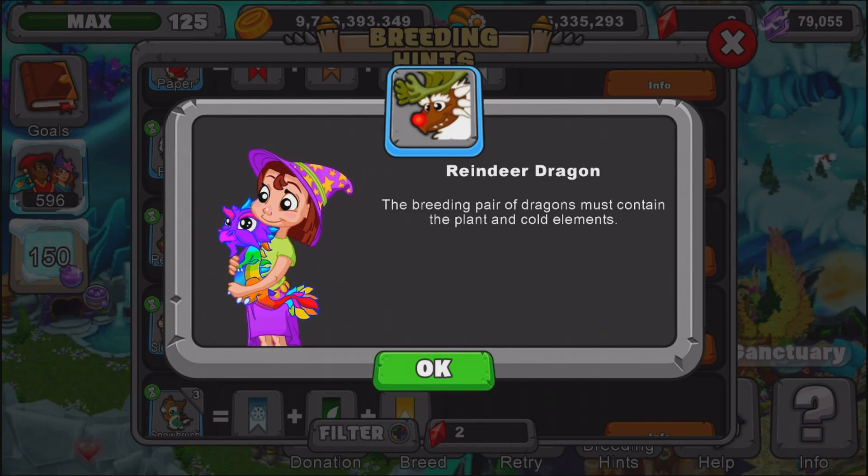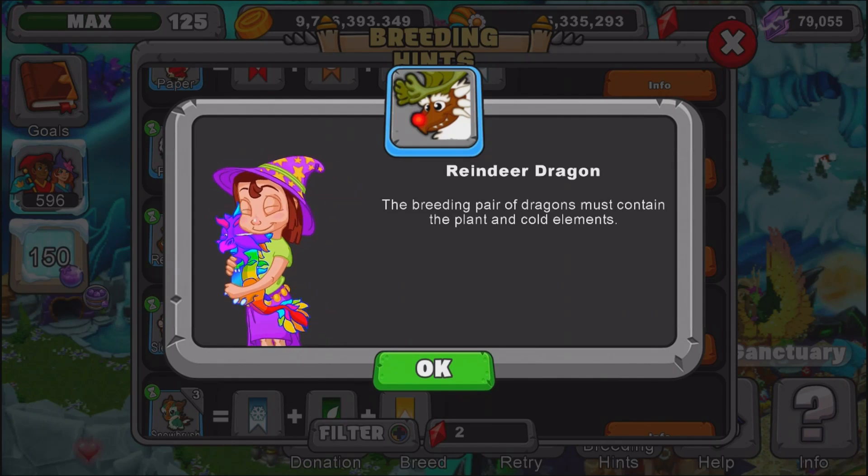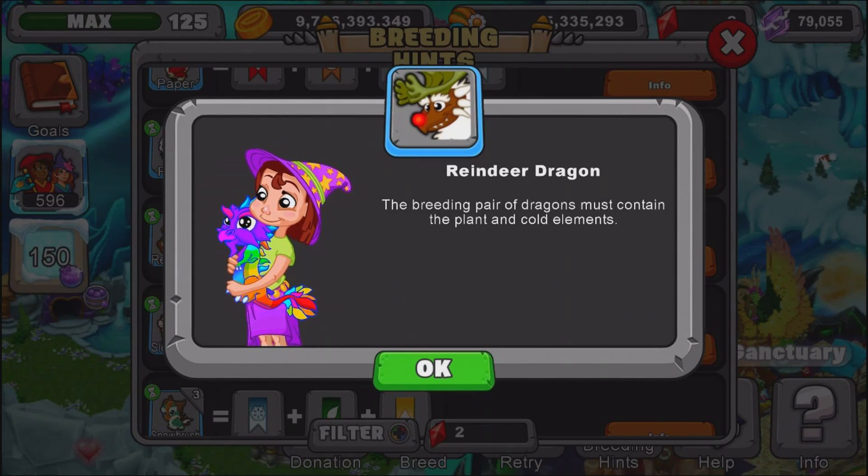There will also be a link in the description area for all the outcomes you can get by breeding plant and cold dragon together. I recommend checking out that link.